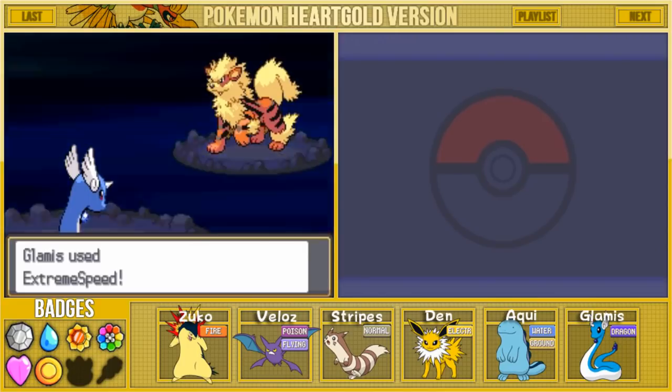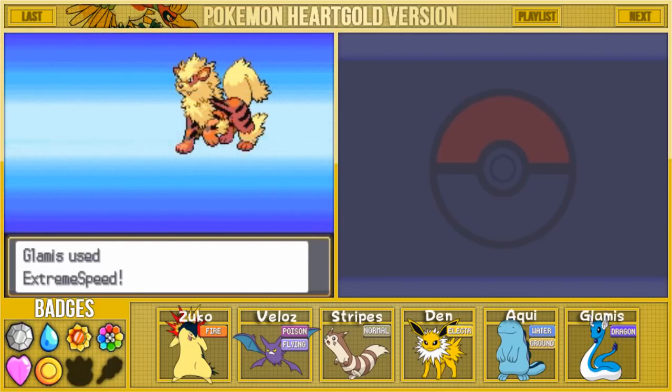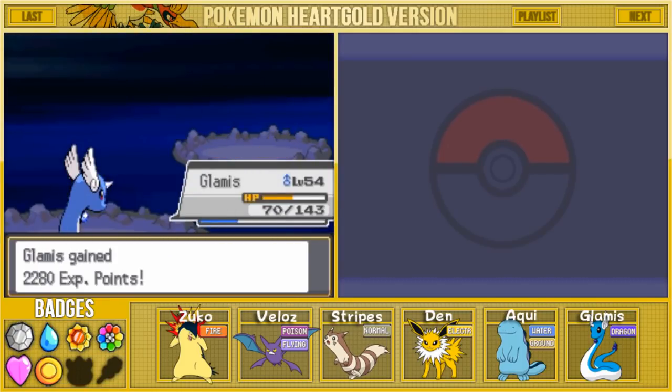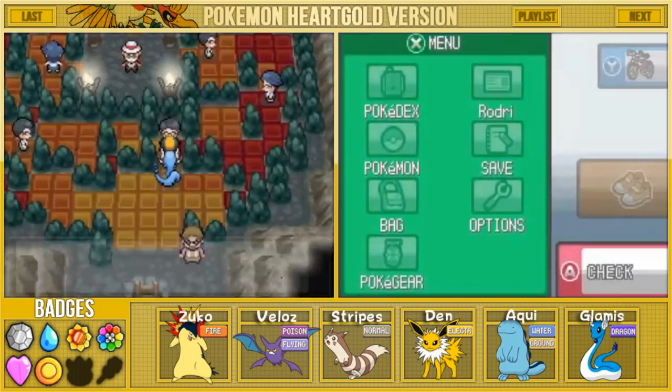Let's go for the Extreme Speed - we should be able to KO this little dude very fast and keep on moving. We're gonna see how much trouble Blaine gives us today. It shouldn't be too bad. We gained a bunch of XP and we defeated Scientist Lowell - that is the first one here in this gym.